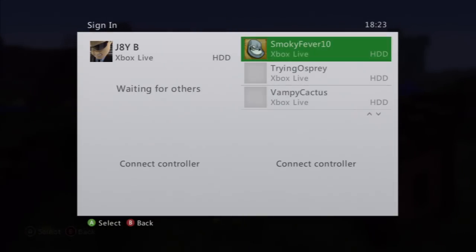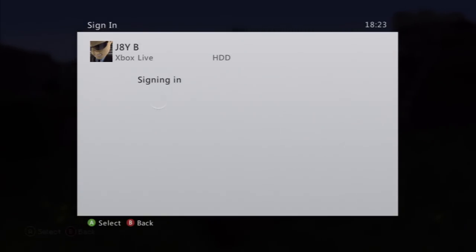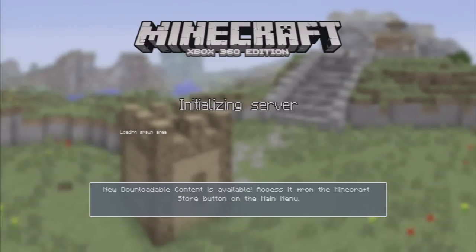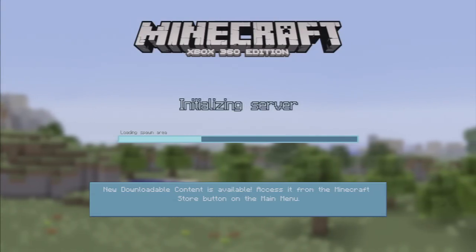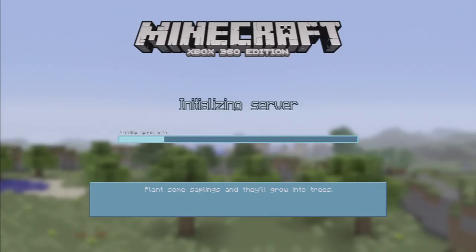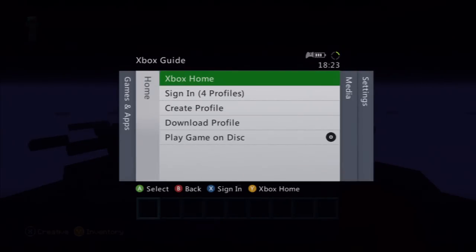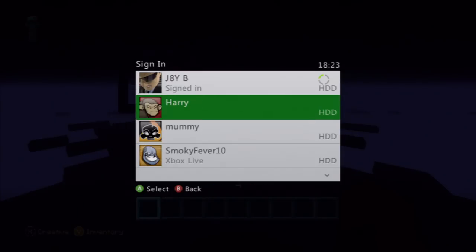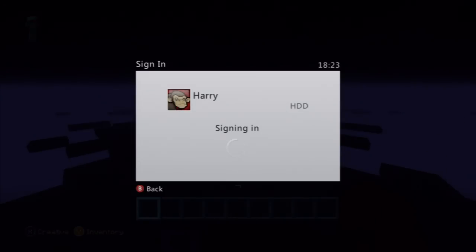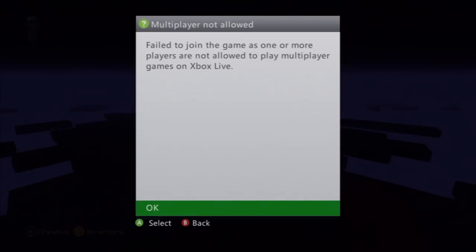So if we log in, let's just go into it first of all - there's a bit of a giveaway if you noticed it. Loading again... Now when we sign in as anybody - Harry again - which is a local profile, it tries to join and we get the error message. What do we do?